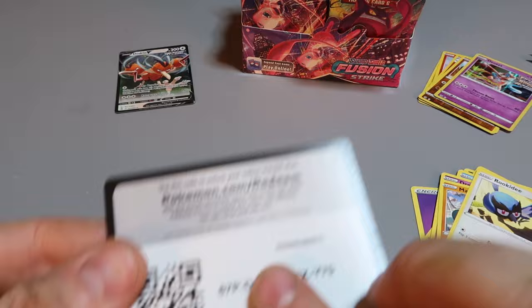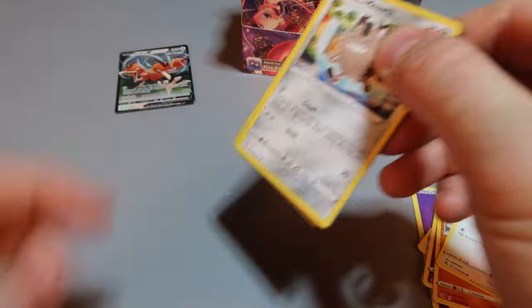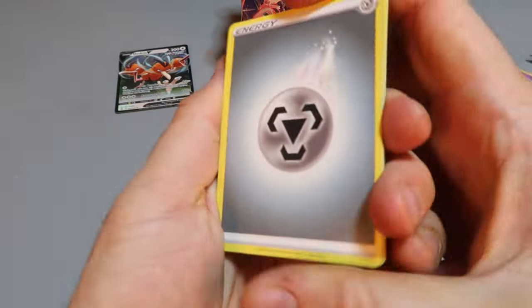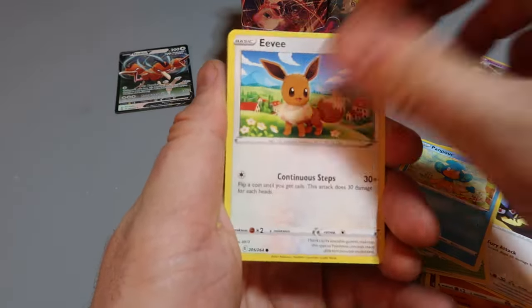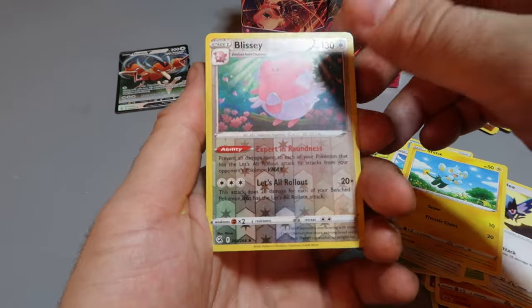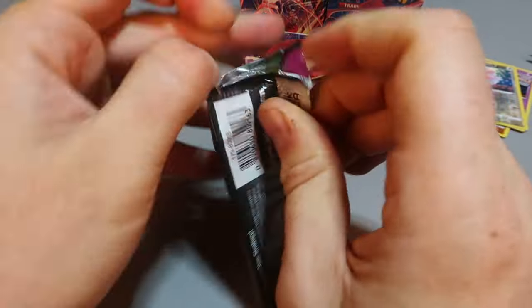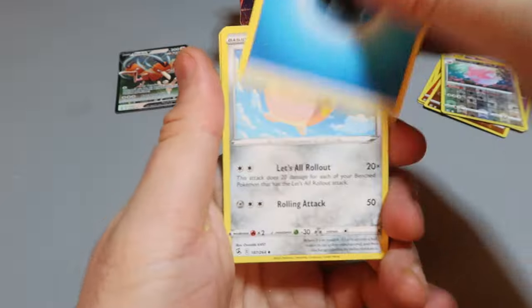Reverse holo! Keep on going, let's see the pull rate on this Fusion Strike 36 buck booster box. Reverse - beautiful, nothing behind there. Keep on going. Sorry about the noises - doing some renovation in the house. Code card, let's go.